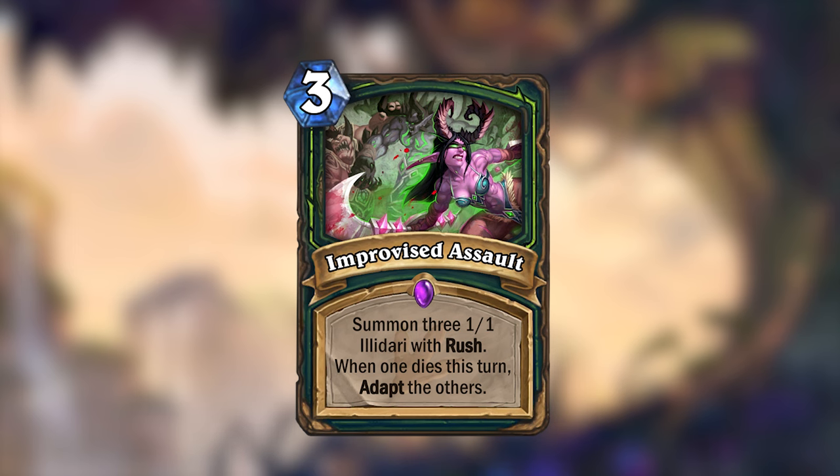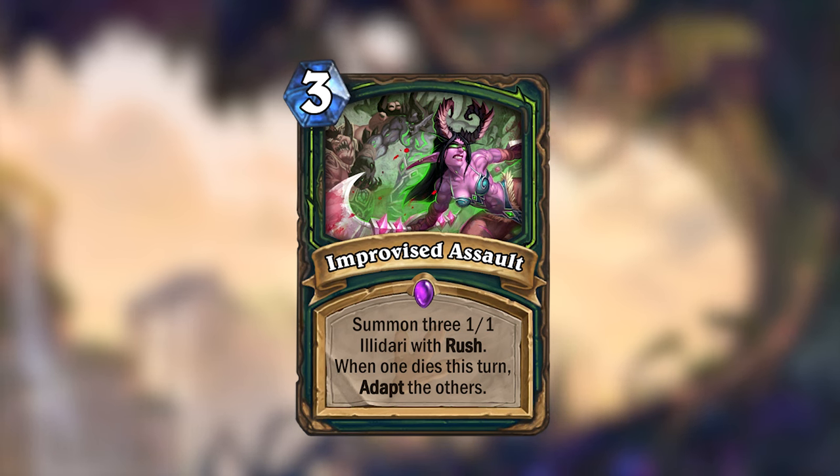Like I said earlier, Un'Goro had two legendaries for each class, so the other legendary I made for Demon Hunter is Blaze Runner.